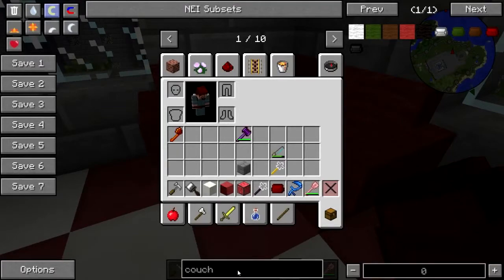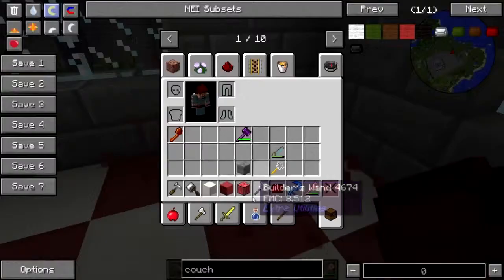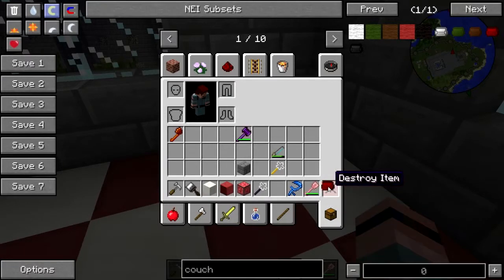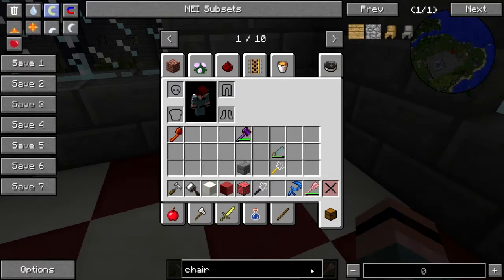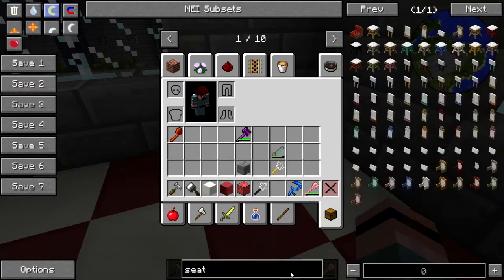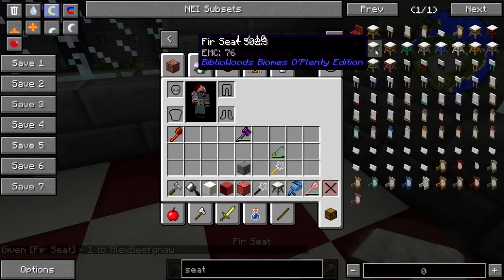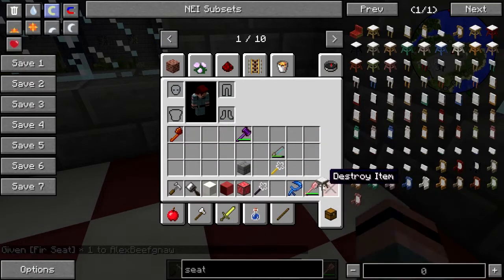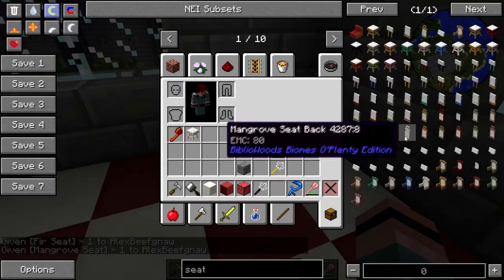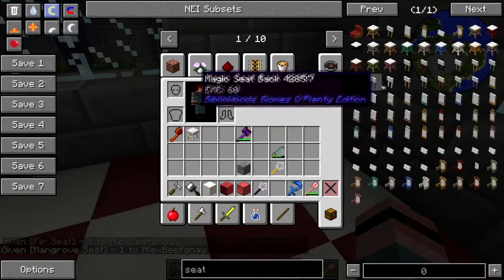Actually no, we won't do it like that - that's ugly. Well, it's not that it's ugly, it's that it's entirely too fancy for what we're going to be using it for. Just a nice little seat - we'll use fur. Actually, mangrove - that's what I want, mangrove. We'll just use the little cheap seatback.